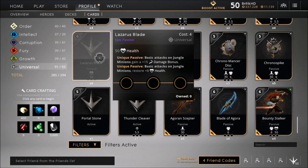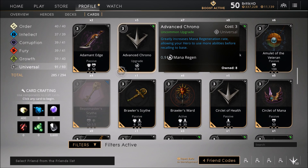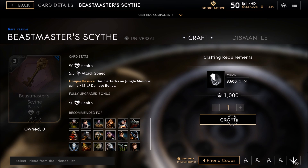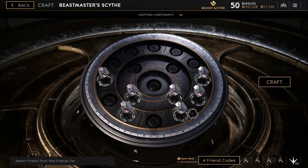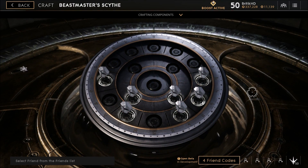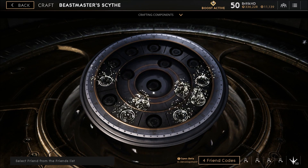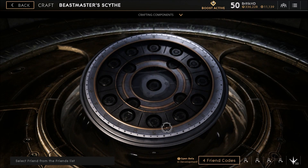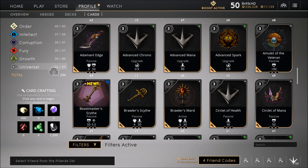We're gonna go back over to Beastmaster Scythe. Once you have enough material to craft something, they'll give you a little wrench in the bottom left corner, so we're going to go ahead and craft one — we only need one, it's recommended for literally every hero. We're gonna line up the dots, do some connect-the-dots astrology type stuff and boom — we got ourselves a Beastmaster Scythe! Finally, after playing this game for nine months. There we go, and we are one step closer to completing our collection.